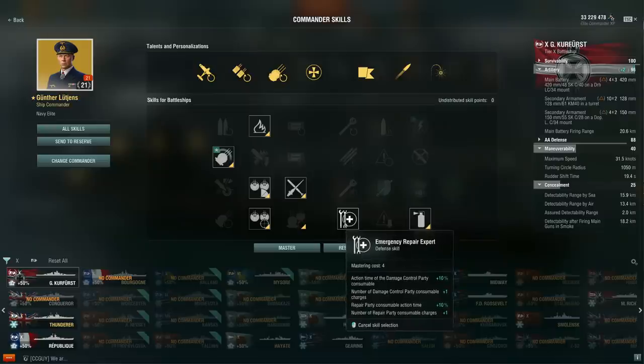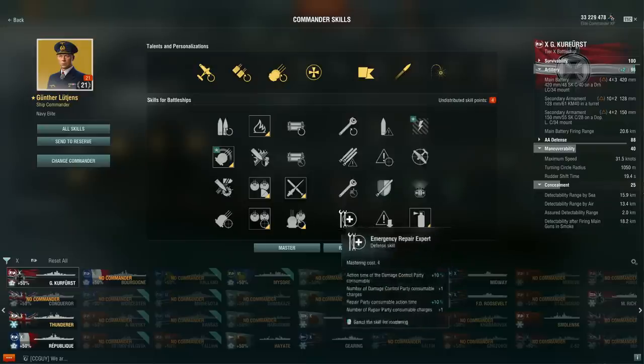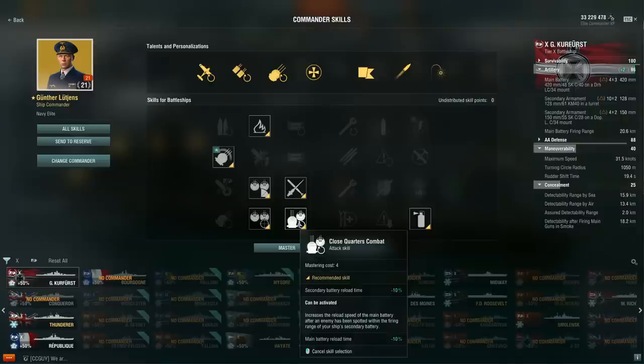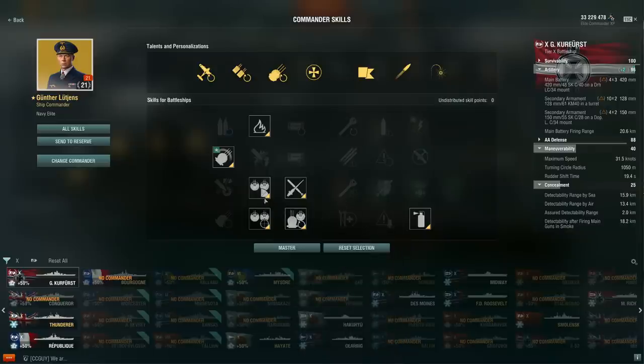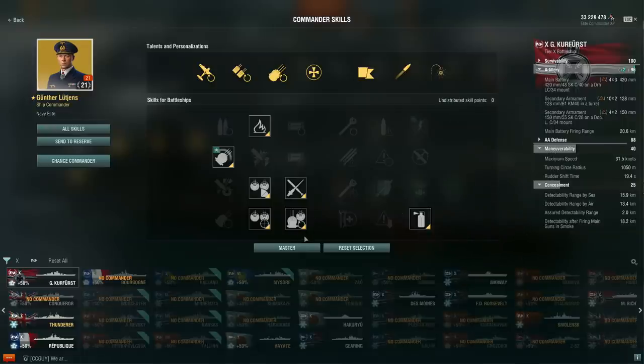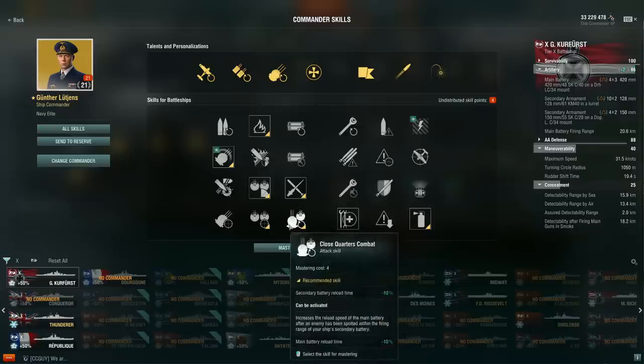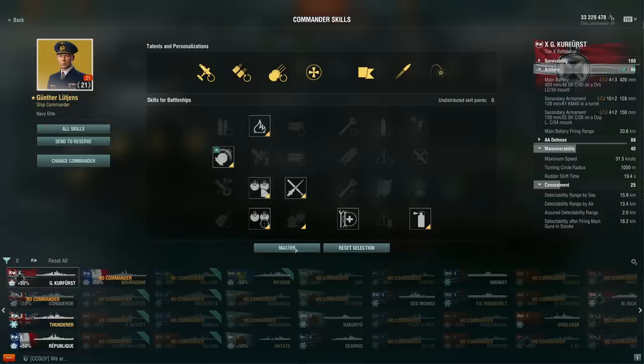For the more classic approach — letting secondaries do the work — I'd recommend going Improved Secondary Battery and additional tankiness. Trust me, you'll need that tankiness because Großer Kurfürst isn't as tanky as it used to be. The full YOLO build is going all-in on secondaries, but that's 11 points out of 21 invested in secondaries that aren't really that amazing anymore after the secondary nerf. My recommendation: go for either Close Quarters Combat or Improved Secondary Battery and then get the additional tankiness so you can actually stay alive through whatever push you're making.